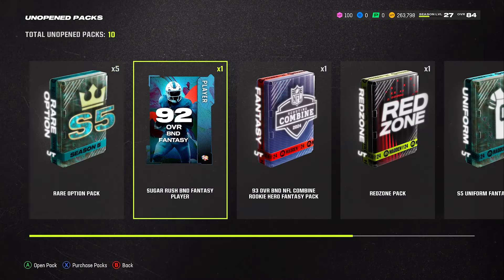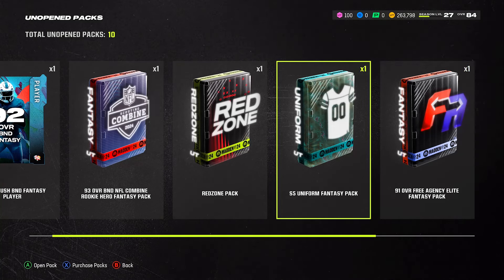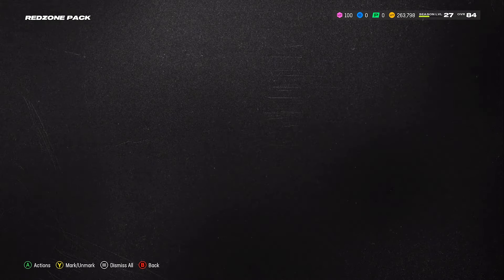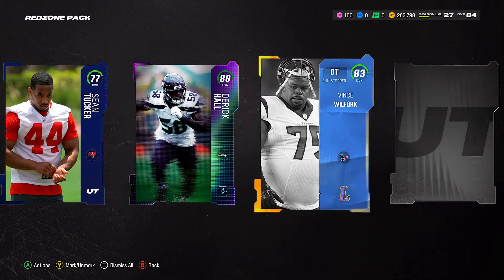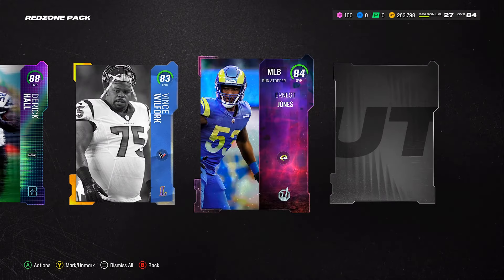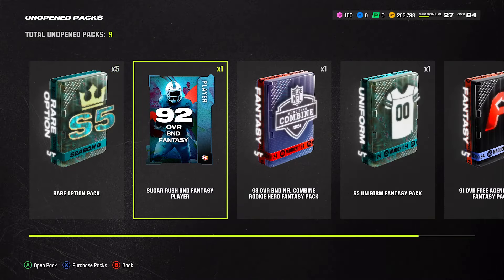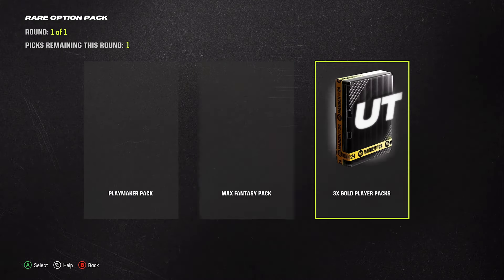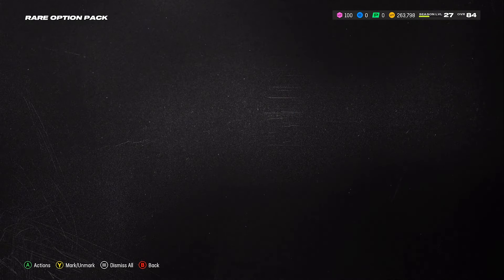This is all within a day — building the best team within a day, and I'll continue on after this. These are some uniform fancy packs I'll open on my own time — I want to pick uniforms to make my team look different. We got an 88 outside linebacker, another defensive tackle that's pretty good, and an 84 right end — actually pretty good players to start off with. Later on we can use them for training if we have to. We got five rare option packs, and I'm just going to go with the Playmaker pack on all of them.